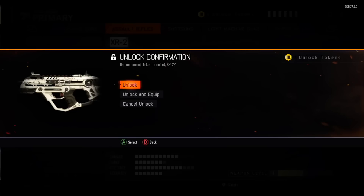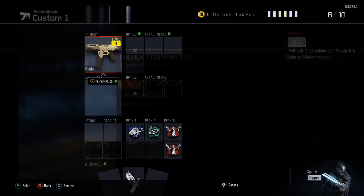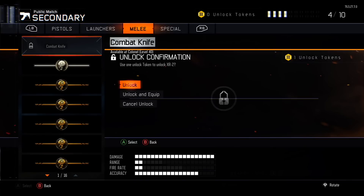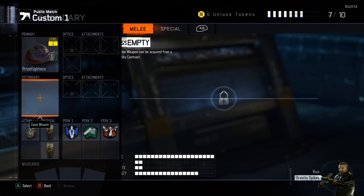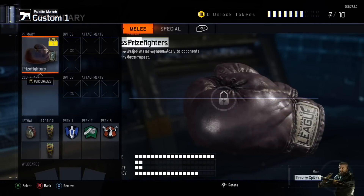On controller two, go to Create a Class, then Secondaries, and find any melee weapon other than the fist. Press A to unlock that melee weapon. Then in the background, go through all the melee weapons until you find the Prize Fighters. Once you find the Prize Fighters, simply press A and it should be in your class.